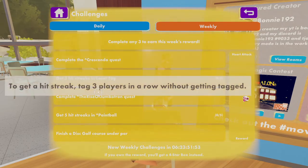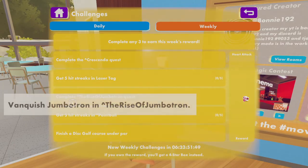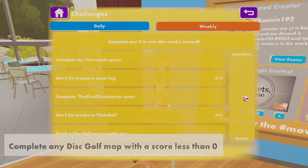Here are the challenges: Complete Crescendo. Get 5 headstreaks in laser tag. Complete the Rise of Jumbotron. Get 5 headstreaks in paintball. And finish a disc golf course on third par.